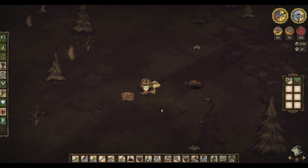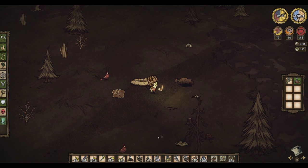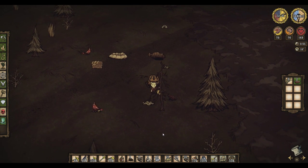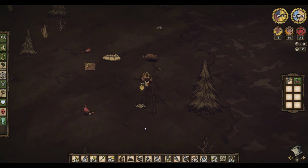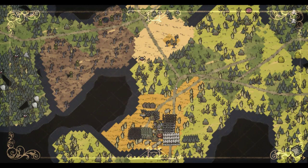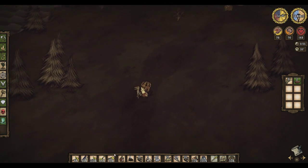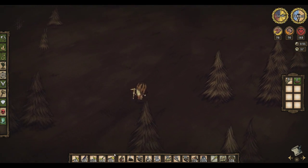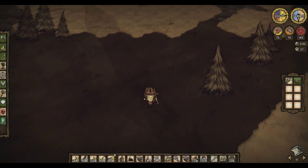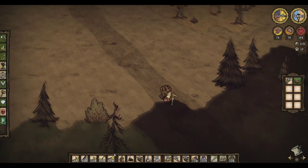Hello and welcome back to Don't Starve. Last episode we wanted to get some rocks — enough to make a fireplace at the entrance to the cave — and then we're going to fight those tree guardians. What I think I'm going to do is make an ice staff.